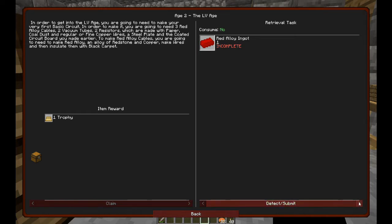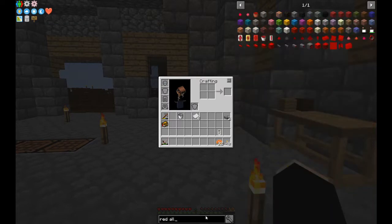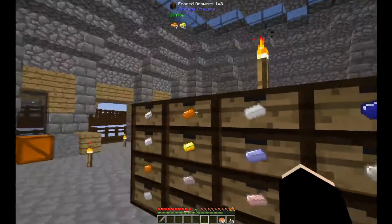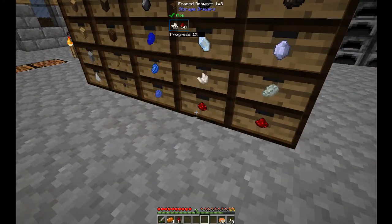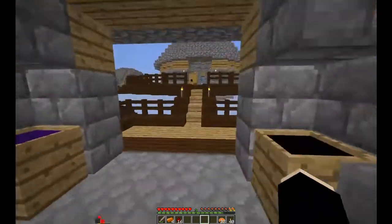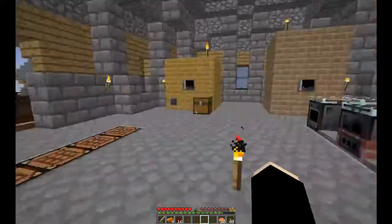One red alloy ingot - that doesn't seem like much. We may just make a few more. Four redstone and one copper makes one red alloy. Let's do four. I'm going to put low voltage in here with the steam, as long as we can do that. Then the next is coal dust, black carpet, and red alloy wire.